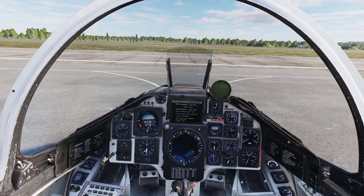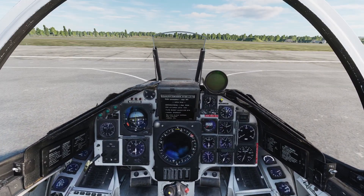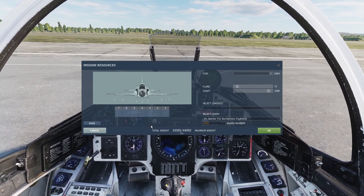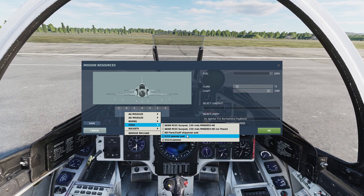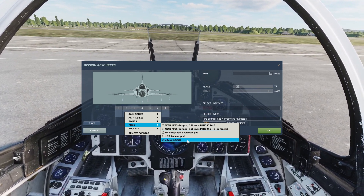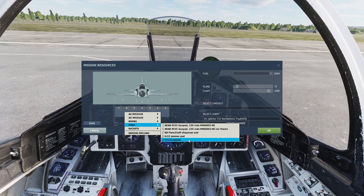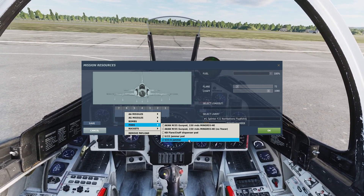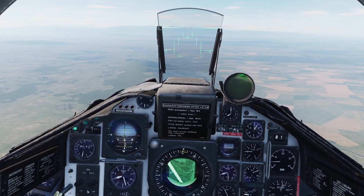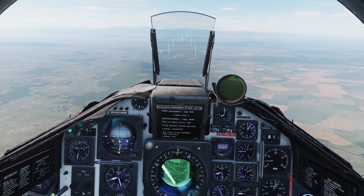Now let's go over the jammer. The jammer in the Viggen is also a pod, just like the countermeasures. You equip it with backslash, ground crew, rearm and refuel. The jammer only goes on pylon 6, and there are two versions: the U22 and the U22A, which is the more modern version. The regular U22 is just for jamming, while the U22A can also do ELINT, which I'll talk about later. Both look pretty much the same.